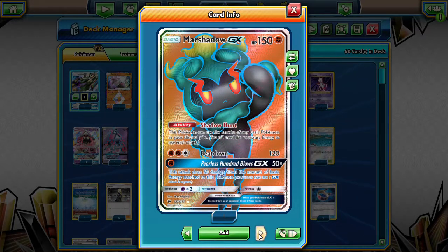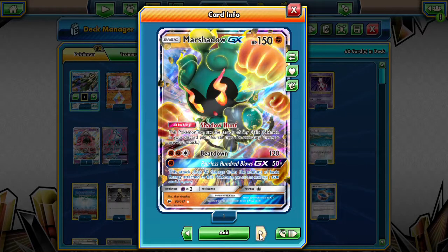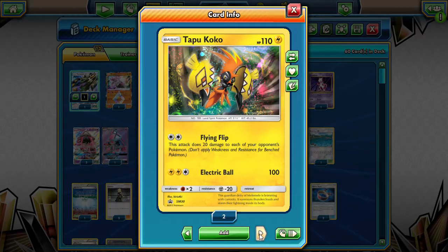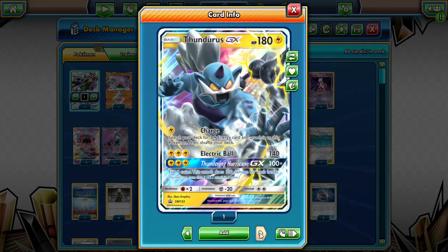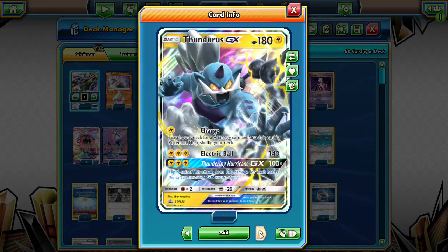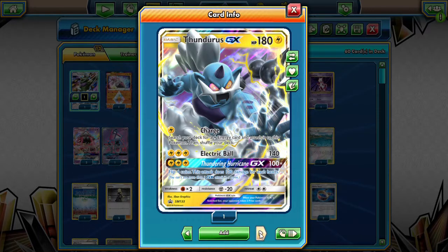There's the other Marshadow we play too — the Tapu Koko promo for Flying Flip, just such a good attack. The free retreat helps as well. Thunderous charges itself up; Electro Ball does 140, a vanilla 140, very good. Thundering Hurricane does 100 times each heads you flip after flipping 4 coins, so you can theoretically do 400 damage with Thundering Hurricane — absolute craziness. You'll never do that though.